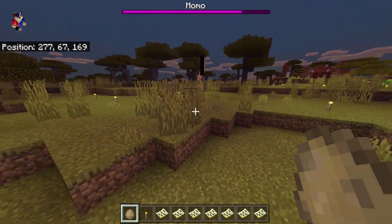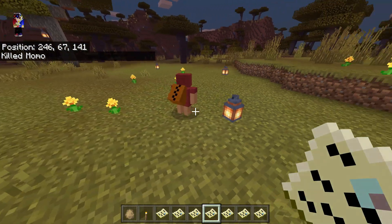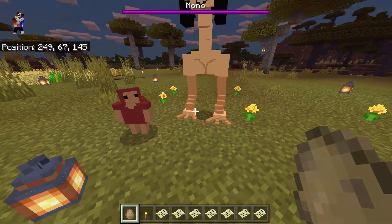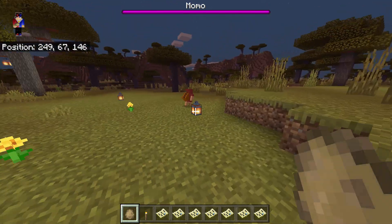Momo will just kill Mother. Next one we have Evil Minion — it's so small and has a backpack. Let's spawn Momo, but he is not attacking Momo. He is actually leaving.